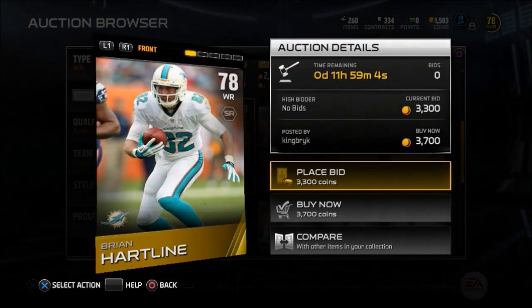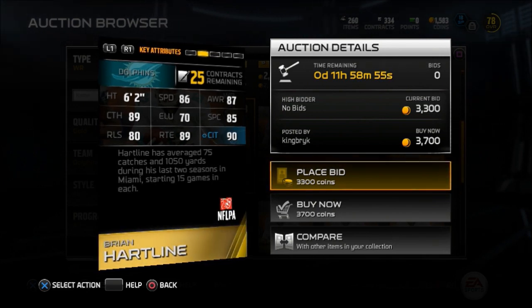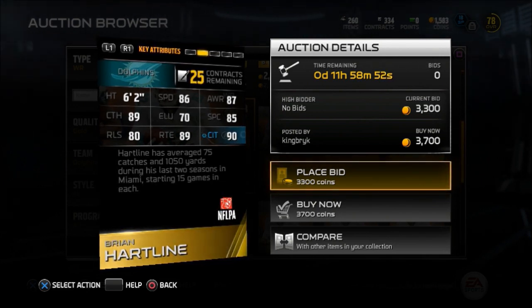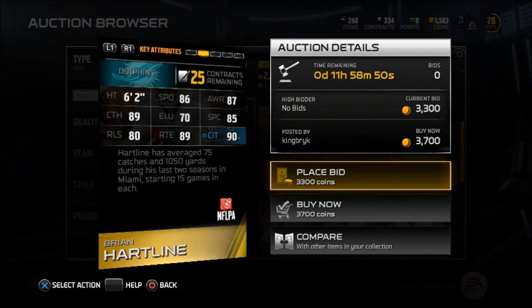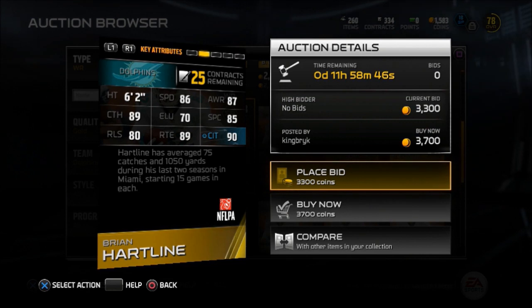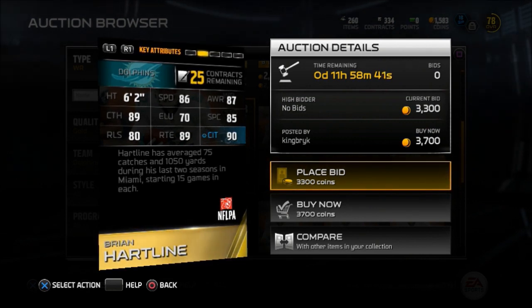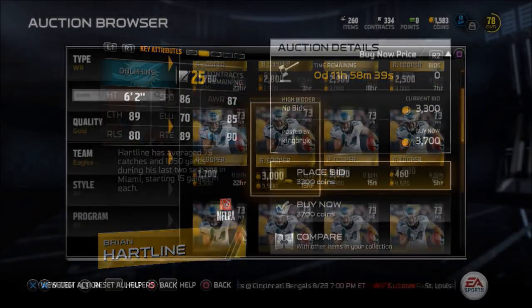Moving on to the wide receivers, we're going to Miami for this one. We got Brian Hartline. Look at the size on him — 6'2", 86 speed, 87 awareness, 85 spec catch, 90 catching in traffic, 89 catch. Just above average for what he's going for around 3K. You should go ahead and scoop him up right now.